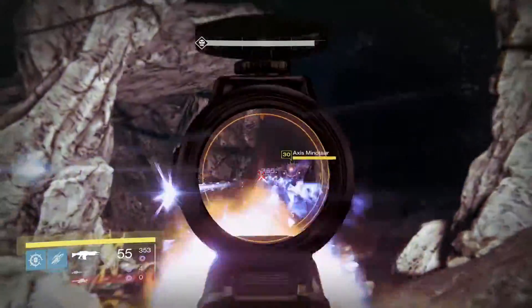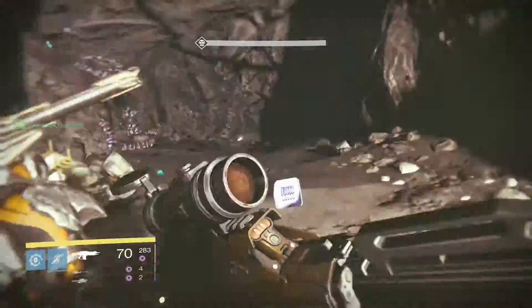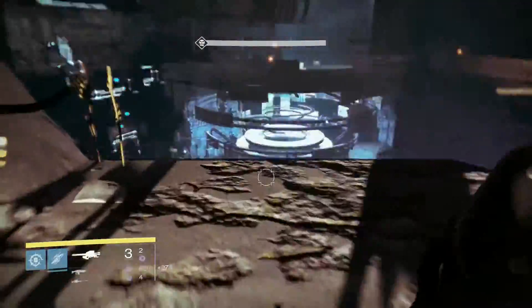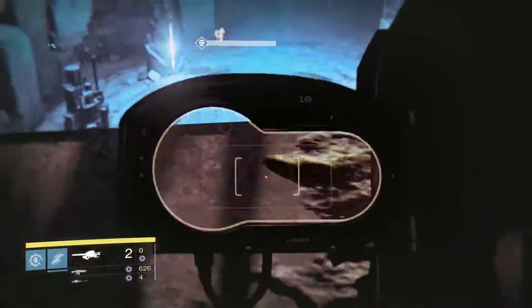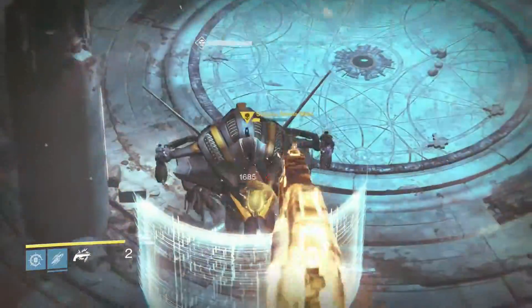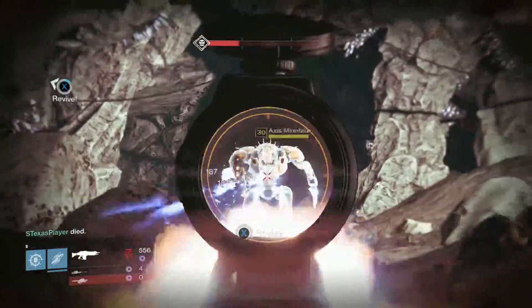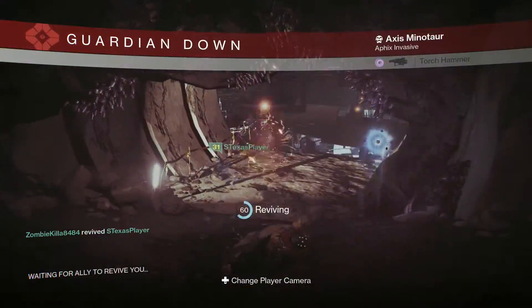Watch out for the torch hammers that the Nexus has — he's going to do some big damage and it won't be pretty. Luckily I picked up another set of heavy ammo. See, we got his health down a lot already. If there were no burns on this nightfall it would take much longer to take him out.